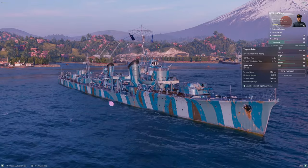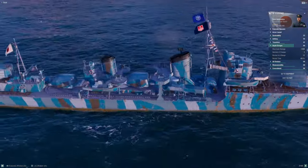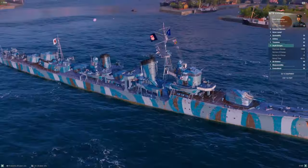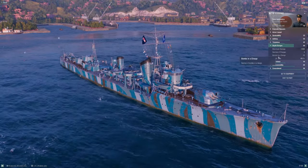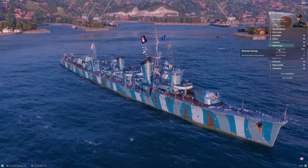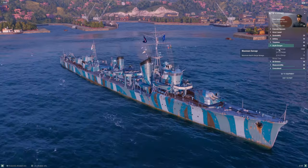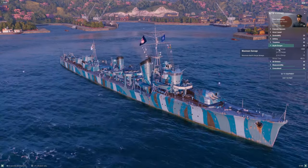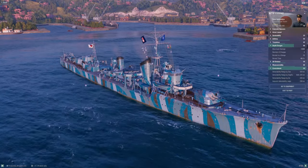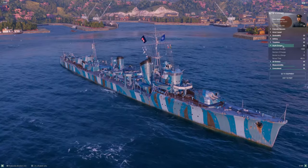These torpedoes are absolutely worth all the other disadvantages — the low speed, the lack of gun power, the small health pool. They are 100% the reason you're here. Depth charges are the same story: Japanese depth charges are more than capable of murdering submarines given the opportunity. You get 12 bombs in a stick hitting very hard — close to the best-in-tier 5,000-point damage per bomb you get from the Americans or British.